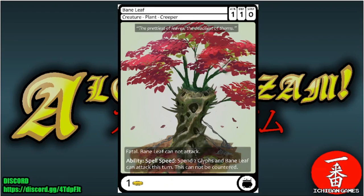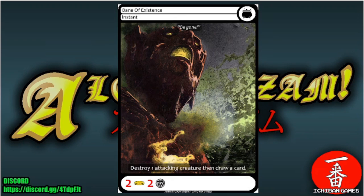Next we have Banelief, a common creature — a plant and a creeper. One attack, one defense, zero special defense, casting cost one gold. It has fatal, and Banelief cannot attack. However, at spell speed you can spend two glyphs to let Banelief attack that turn — and that can't be countered. This is a very good defender that can just kill stuff as it defends. If you really want to attack you can, but it's a great common, especially for a one-drop.